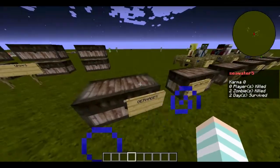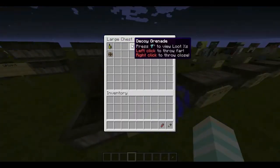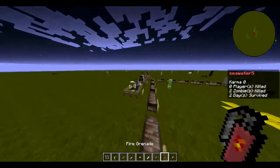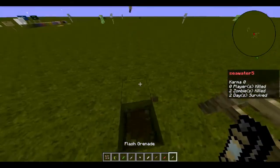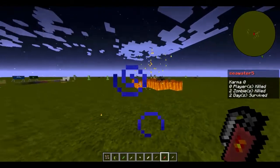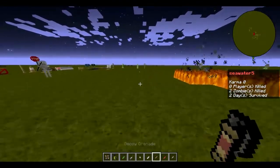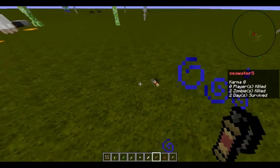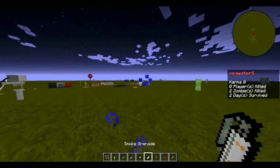The first thing: weapons. There are tons of different weapons in the Crafting Dead. We're going to start with grenades. There's the flash grenade which flashes you, the fire grenade, and the decoy grenade which makes RPK sounds or old AK sounds, and the smoke grenade which makes smoke.